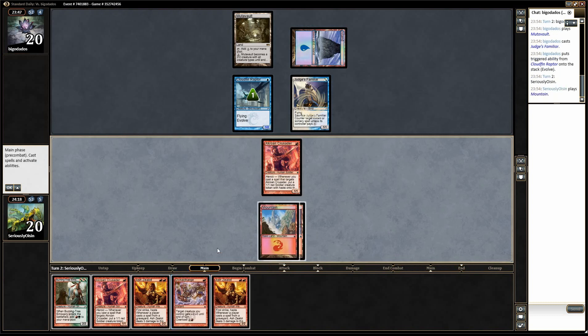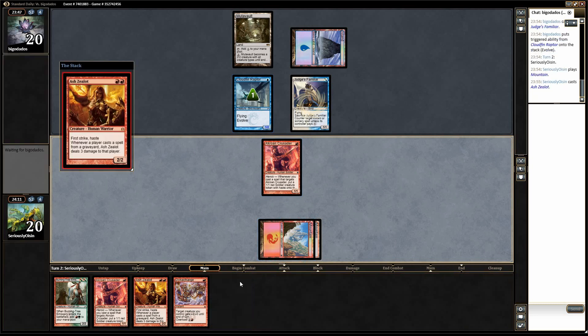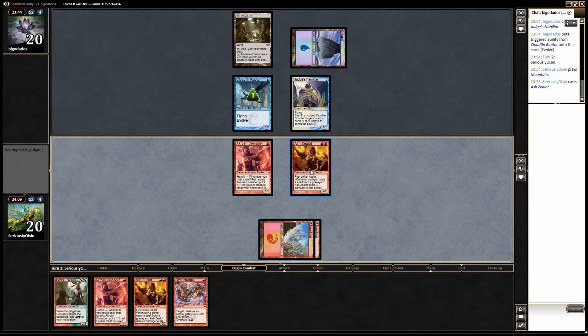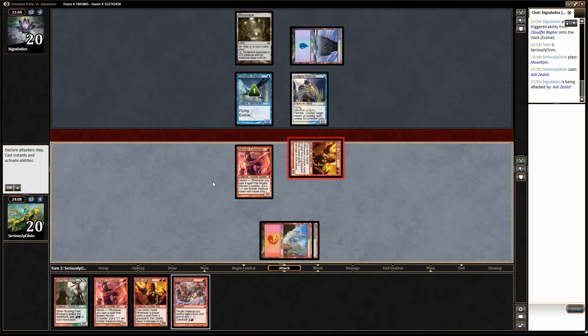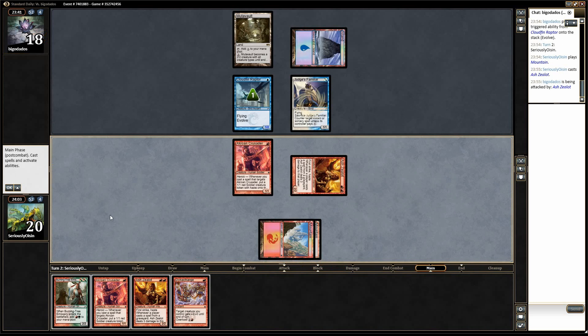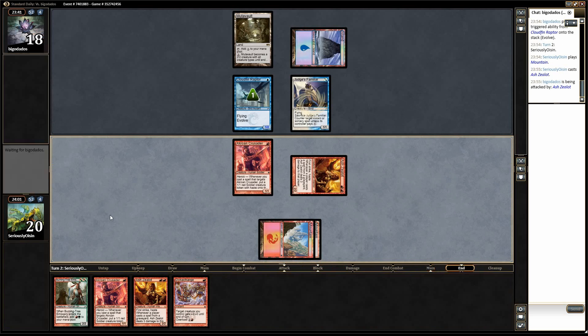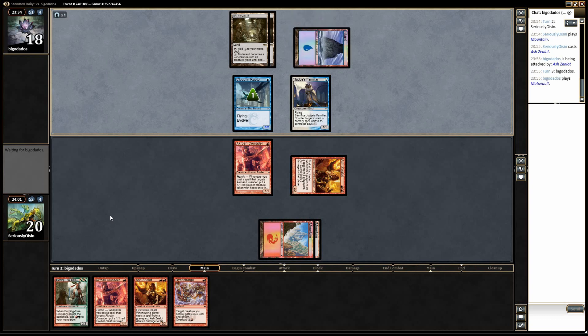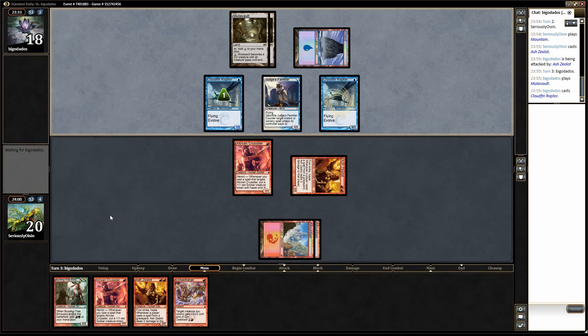So I think we're just going to go heavy on the Ash Zealot here. I'm not going to swing with the Crusader, obviously, because it just gets eaten by the Cloudfin, but I'm going to go Ash Zealot attack. Ash Zealot is one of those decks that's as fast as us, you know? More Mutavault, more Cloudfin.